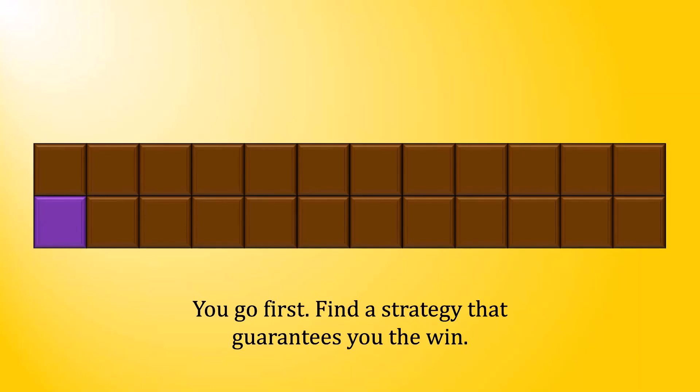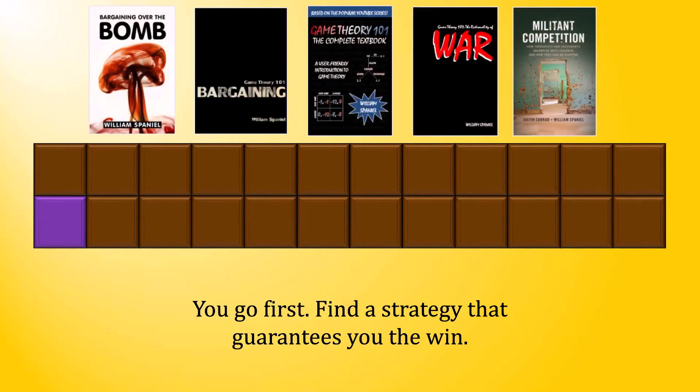And while you think about that, check out some of these cool books that I've written. Your hint for today is to apply backward induction — a topic I cover in Chapter 2 of Game Theory 101: The Complete Textbook. Broadly speaking, it says that you should think about what the end of the game looks like, and use that information to inform what are good and bad moves earlier on.